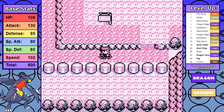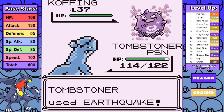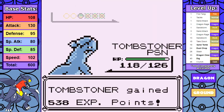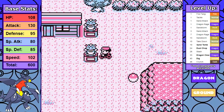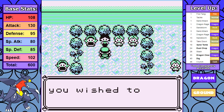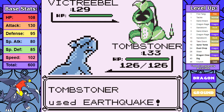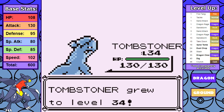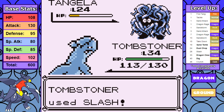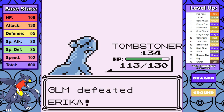From there I cycle down to Fuchsia City, and it's time for Koga — and this has got to be the easiest Koga battle I've ever seen in my entire life. Four Pokemon, four Earthquakes, that's it. I pick up the final HM items from the Safari Zone, then backtrack to Celadon for Erika. We're just cruising through the game right now. The neutral damage from Earthquake just bodies Victreebel. Two Slashes take out Tangela, and Vileplume cannot survive a single Earthquake. Another very easy gym badge taken care of by Garchomp.